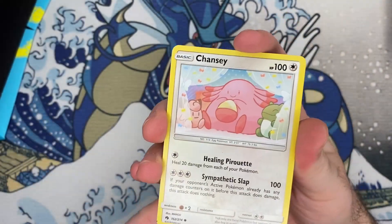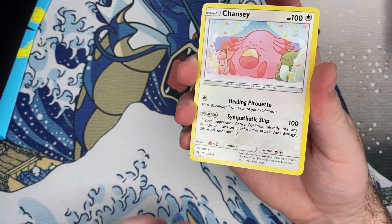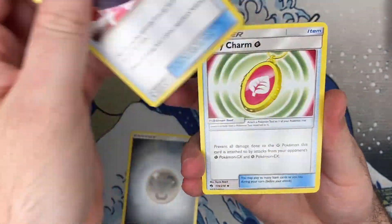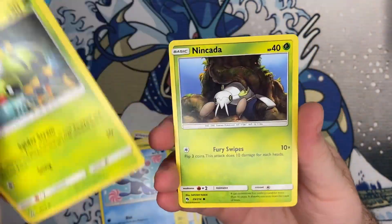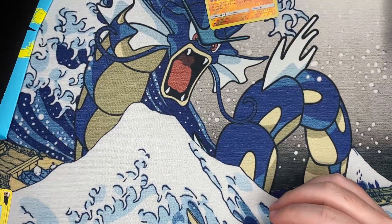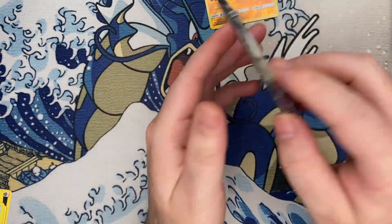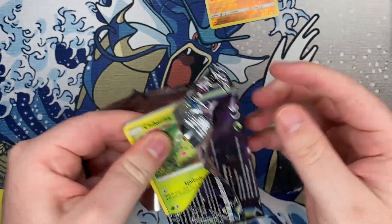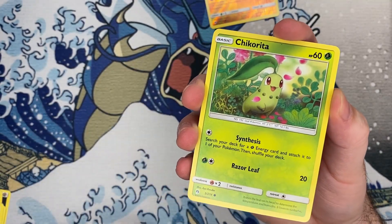Definitely looking for Tyranitar. I know there's actually a rainbow rare Lugia in this set too, so it'll be interesting if we can get one of those. Let's just get right into it. So what do we got — I should go slower, I haven't seen any of this artwork before. Karbink and then Tangrowth. That's in that first pack. Generally I don't really have too much luck with Elite Trainer Boxes — they're notoriously bad for me — so I'm hoping this is a different story.